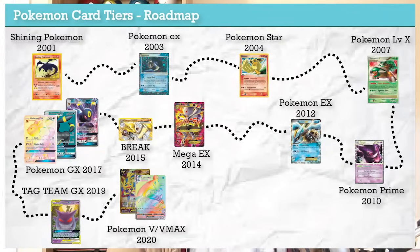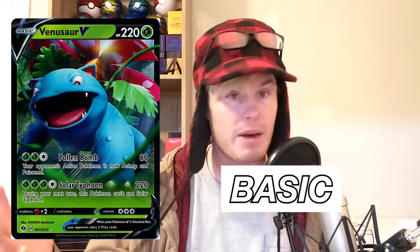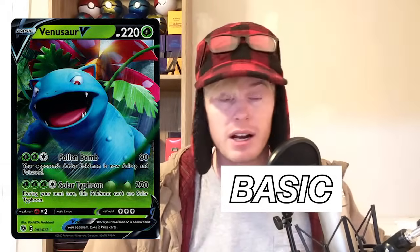This brings us to the current generation, Sword and Shield, where we get Pokemon V and VMAX, both introduced in the Sword and Shield base set in February 2020. V cards behave similarly to GX cards except they go back to the old EX rules of all coming in as basic. There's no GX-style super power attack — just a card worth two prize cards. VMAX evolves from the V card before it, is more powerful with better attacks, very similar to Mega EX — but it doesn't end your turn when you evolve it.